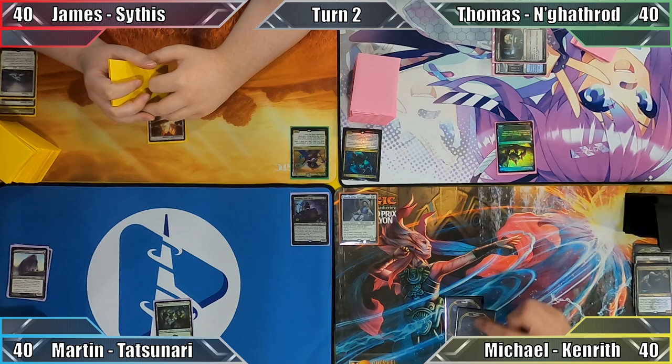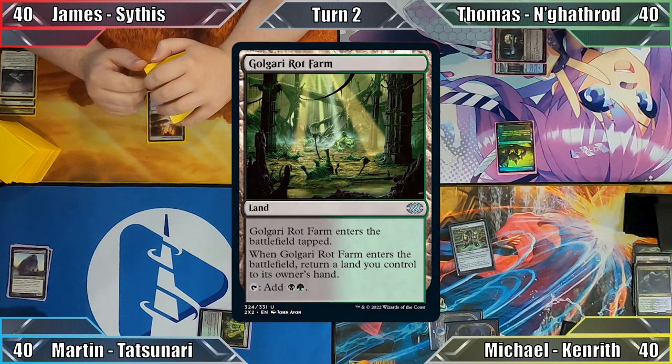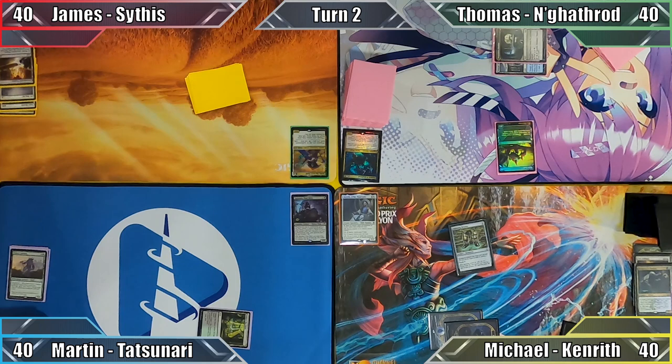Michael plays a Swamp and casts Lightning Greaves before ending his turn. In my turn, I play Golgari Rot Farm, returning my Forest to my hand with the land's ETB, then discard down to 7 and pass to James, who responds by sacrificing his Terramorphic Expanse. James searches his library for a Snow-Covered Forest, puts it into play tapped, and proceeds to his turn.